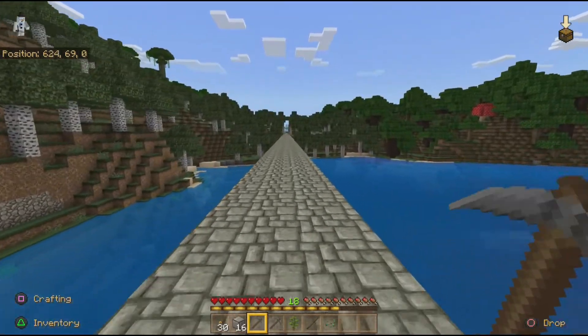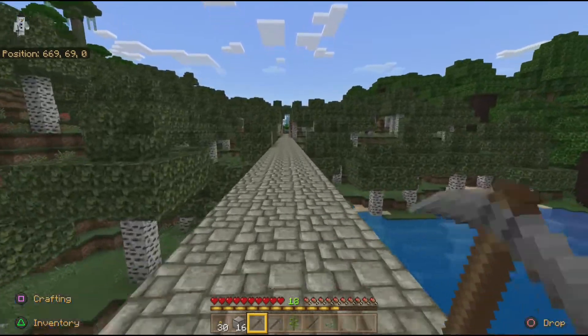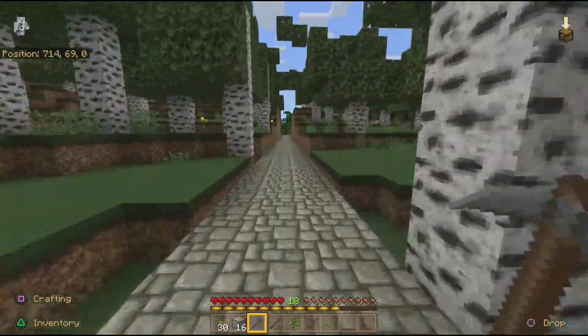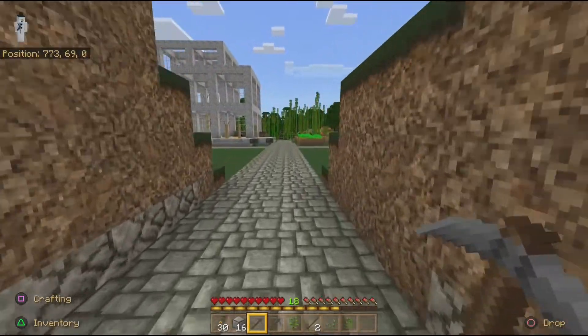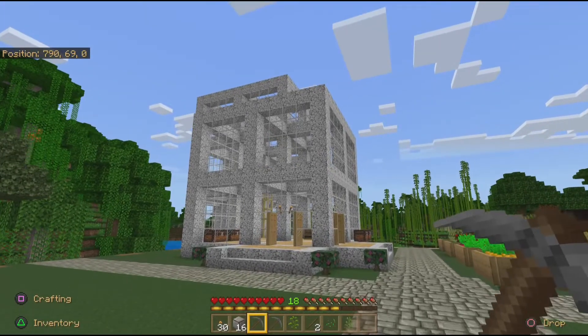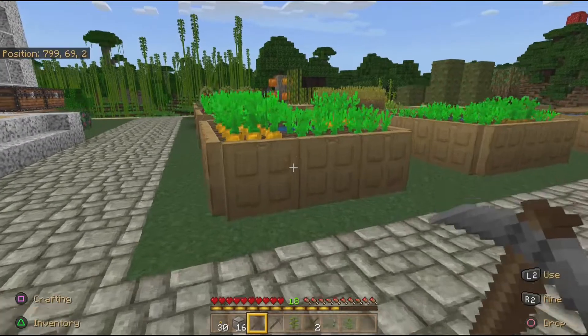It looks like we're getting close. This is a nice little lake with a bridge over it, and I see plenty of birch. I know that that is Silly Blossom's favorite wood. So now that I am reaching her home my goal is to find some wool. I see the diorite, I see glass - a big diorite glass house. Is that defined as modern architecture? And a garden. She's done a pretty good garden.